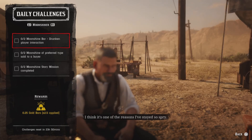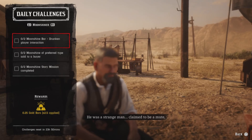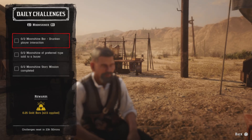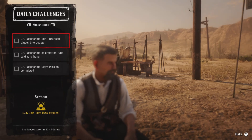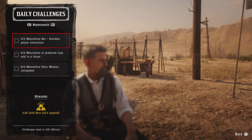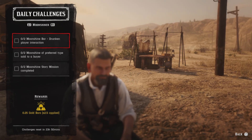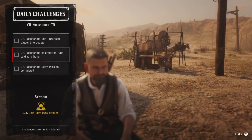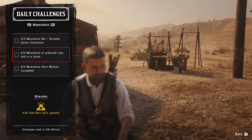For the moonshine bar challenges: two bar patrons made drunk — if you're on PS4 or PS5, go outside your door, hold down triangle, and spam circle. If not, go downstairs, get drunk, invite people to your shack, hold down triangle to hug them or circle to slap them. Two moonshine of a preferred type sold to a buyer means you can sell to anybody — sell to Bert Higgins and you'll get that challenge.